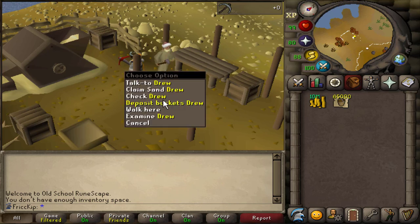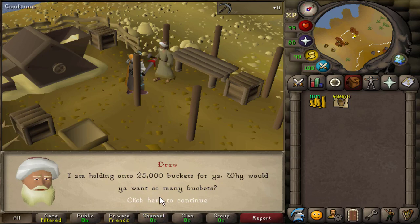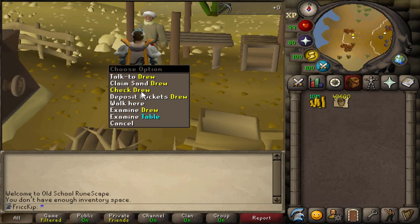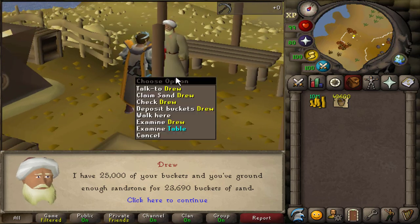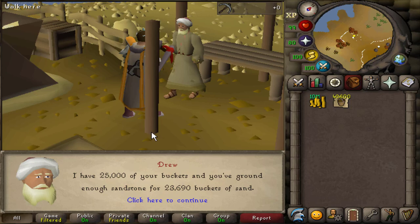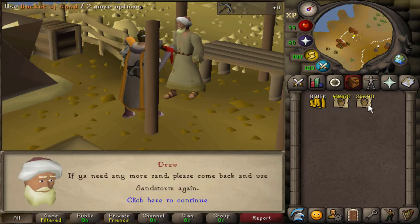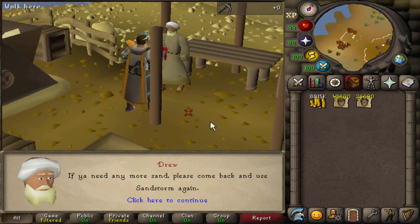I'm going to deposit buckets with Drew. I'm not sure if 25k is the cap - can I store all of them with him? No, okay, 25k is the cap. Over the last couple weeks, I have been mining sand here and there, and the amount I've saved up so far is about 23.7k. The cap is 25k for the amounts of sand and buckets you can store with him at once, so I'm getting very close to being full. So I'm just going to claim the sand now. It costs 50k per bucket, which means I'm going to be spending about 1.2 mil GP to claim the 23k sand, and now I'll be starting from scratch once again to get to the next set of 25k.